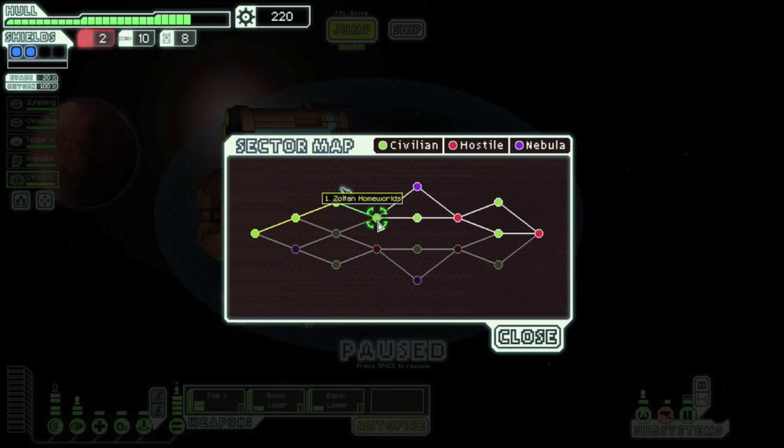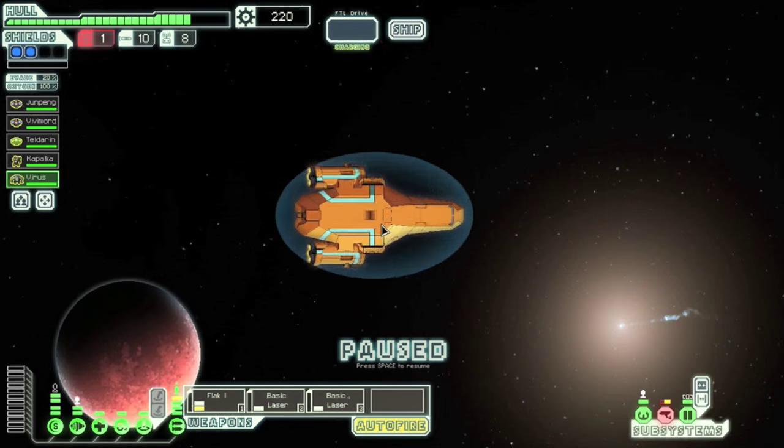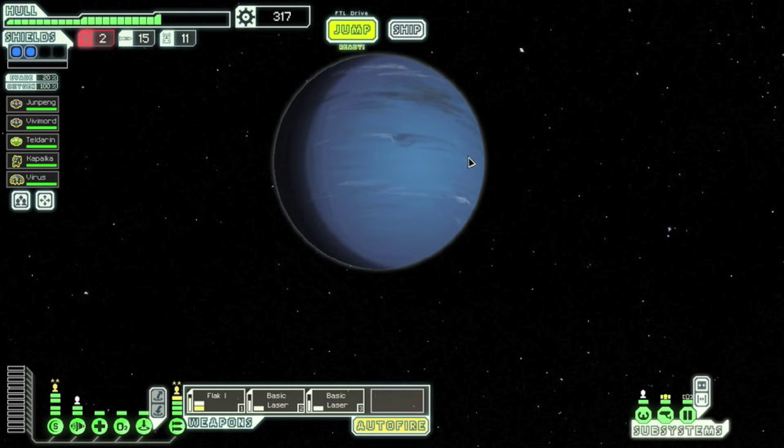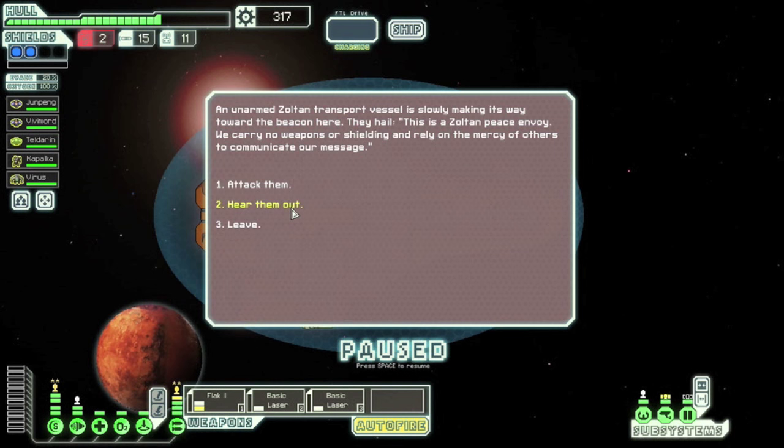So here we go, we're entering Zoltan Homeworld. We're going to be looking for the event. We'll be jumping to the next beacon, hoping to get the event. So this is the one — this is the one you want to get. It will look exactly like this, the speech and all that: 'An unarmed Zoltan transport vessel is slowly making its way towards the beacon here.'